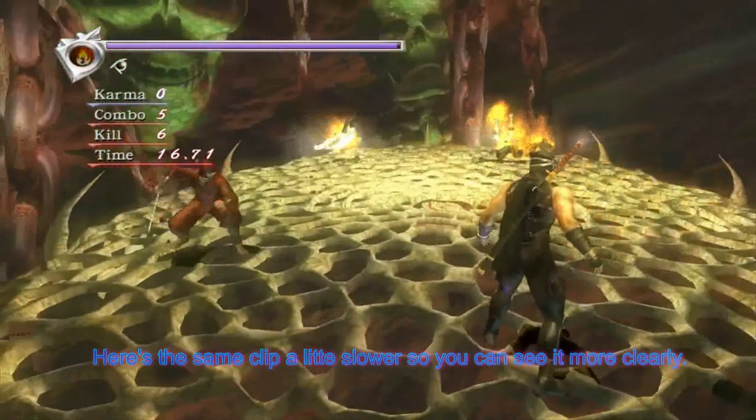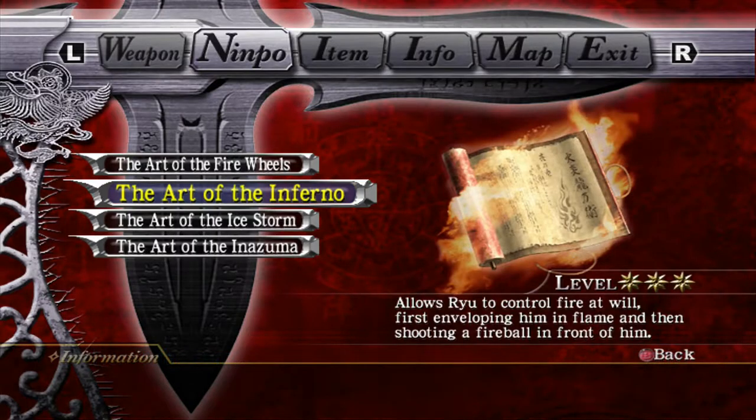You'll see it a lot on karma runs, but more often than not, Inferno Nimpo is left at level 2. The reason is that the animation for level 2 is the same as level 1, but it is substantially more powerful and you get that area of effect. You don't really need level 3 — the level 3 upgrade for Inferno is completely overkill. You don't need it, but it's just nice to have.